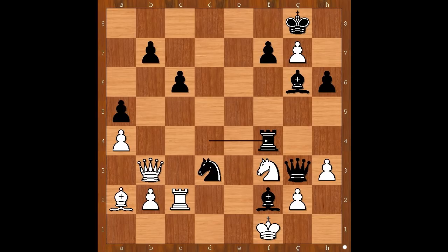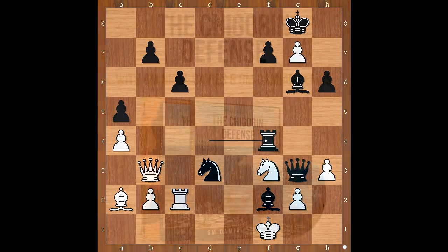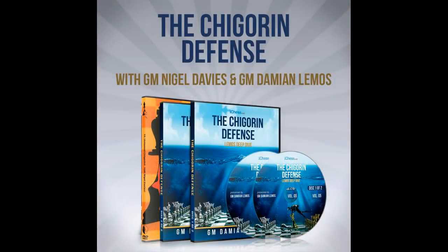This is quite a complex game. The point is that the Chigorin Defense worked against the best player in the world. If it works against the world champion, it may as well work against the best player in your town, your street, or your club. You no longer need to be afraid to play against the Queen's Gambit. Please click on the link below the video and reward yourself with a DVD that will make your chess more enjoyable. Good luck with your chess and bye for now.